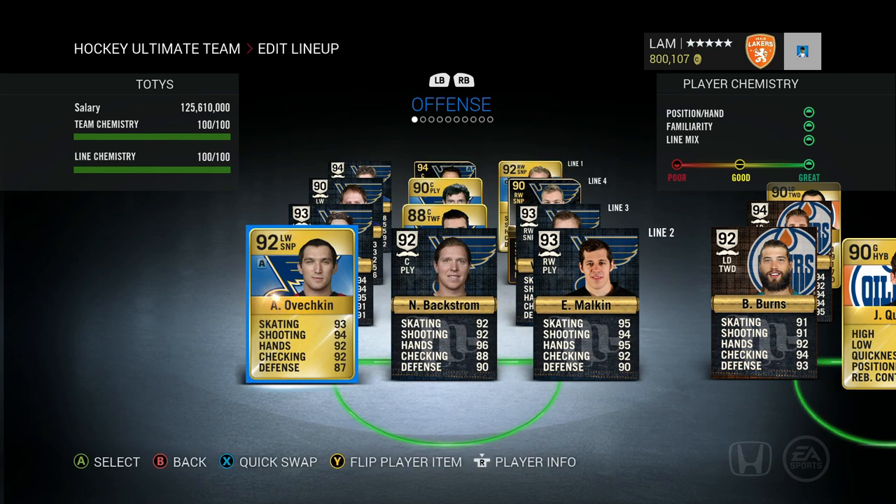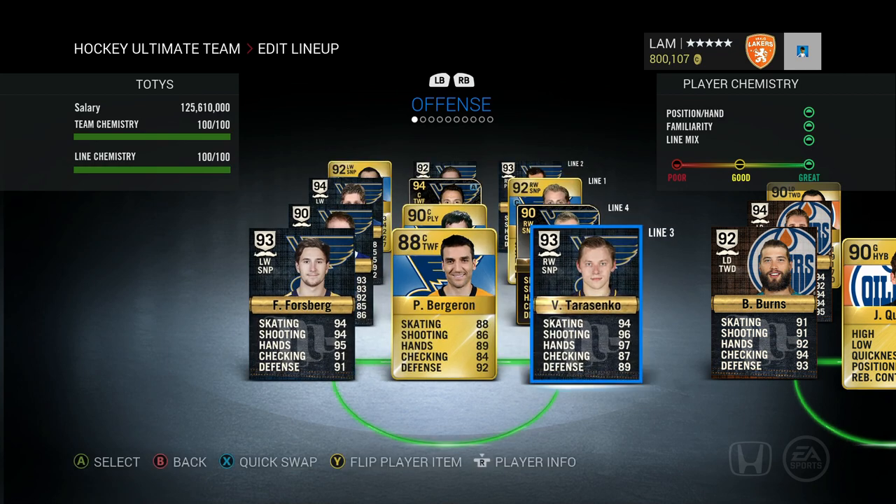On the second line we've got Evgeni Malkin, Nicklas Backstrom, and Alexander Ovechkin. Malkin just scores goals — everybody's a goal scorer on this line. I don't like putting them on the first line because a lot of opponents see Ovechkin and Malkin and immediately quit. My team is pretty overpowered, but I want games to actually happen, so hiding them on the second line keeps people from quitting most of the time.